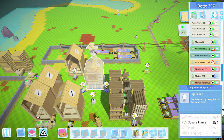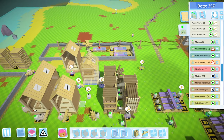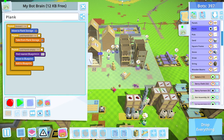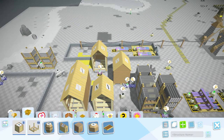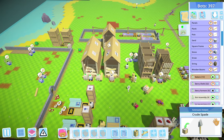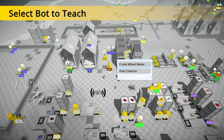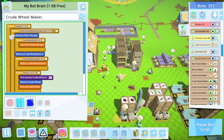They should slowly move everything down there. We're waiting on one more square frame — and there it is, beautiful. This plank guy — I just need you to get out of the way. There we go. So we've got planks and poles, then we're going to do logs and wooden beams. Crude wheel maker, what are you doing? Go to plank storage, take from plank storage — I'll fix you, there we go.